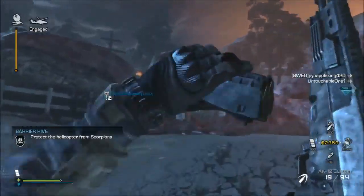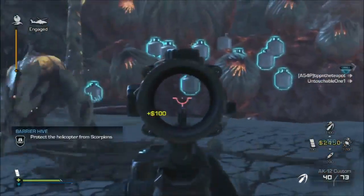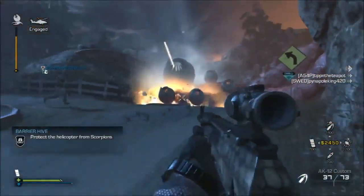Extinction tip: propane tanks damage barrier hives, same as bullets or grenade turrets.